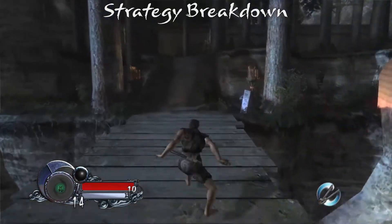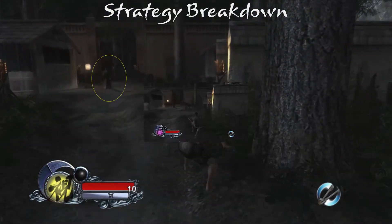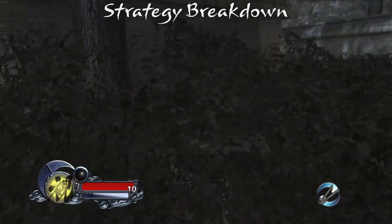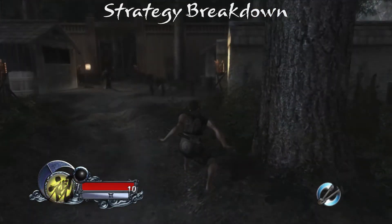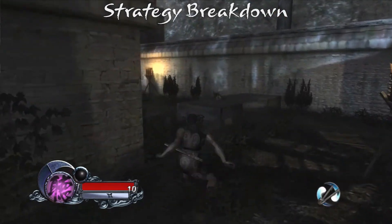Dash east and as you crest the hill, take note of the stationary guard. If he's looking towards you, stop short of the lantern, then roll twice around the corner. Otherwise you can dash past the lantern. Continue dashing all the way to the ending trigger.